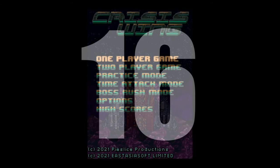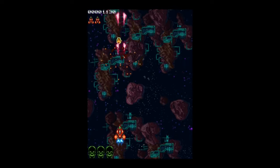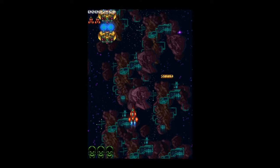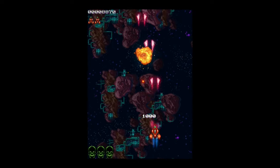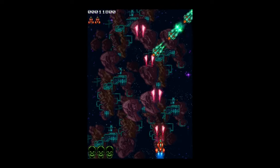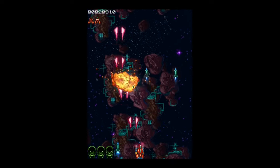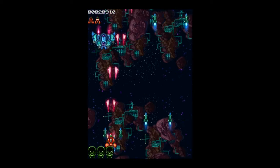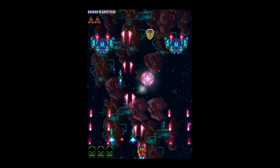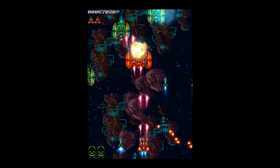Number 16 on my list is an intense vertical shoot-em-up called Crisis Wing. This game was lovingly crafted to recall the same blistering arcade action from the classics we grew up with, and I can honestly say it's a true love letter that lives up to all the hype. It features 7 challenging vertically scrolling stages, upgradable weapons, and cooperative multiplayer. Although challenging, it's also newcomer-friendly and offers a practice mode with infinite lives. There's also a score attack mode and a boss rush mode.